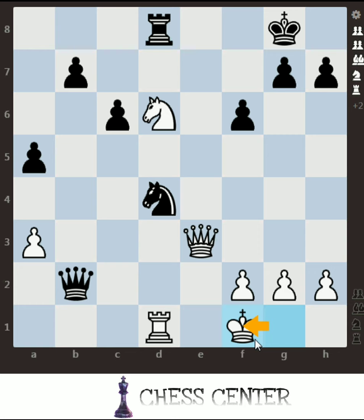King f1 is better for that reason. Now, whatever black does, we will win the knight. What if he moves the knight away? If he takes his knight over here — closer to the king and easier to defend — for example, if he doesn't move and plays h6, we can easily grab the knight with the rook or queen.